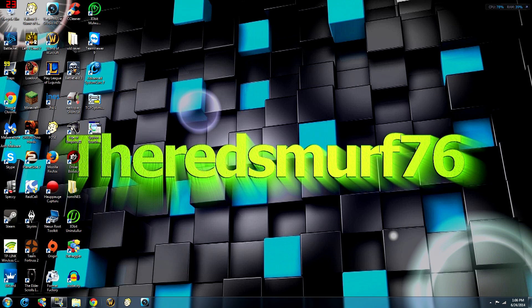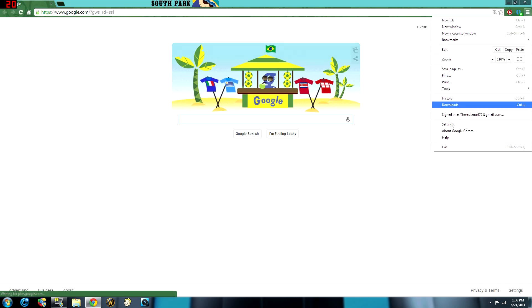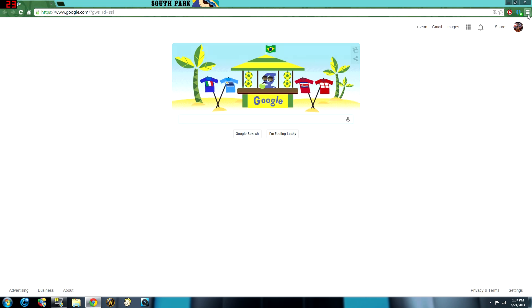What I want to get to now is how you can make your internet experience faster on your browsers. I'm using Chrome as an example but you can do this with Firefox, Internet Explorer, Safari, or Opera as well. Go to the three little bars and into settings, then go to your history and clear all your browsing data. Clear your cookies and empty your cache — that's the main one. When you clear your history, your computer doesn't have to worry about pre-loading sites you've visited before.